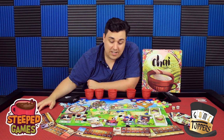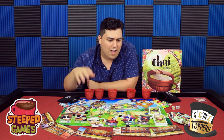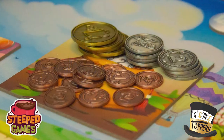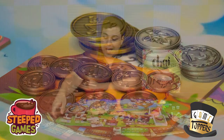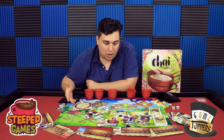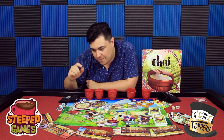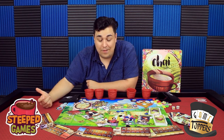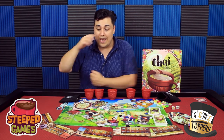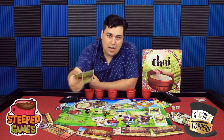I do have the deluxe version of the game, which comes with metal coins that are super great, and a few other upgraded components — so just be aware that what you see here isn't what comes in the regular retail version. I also have the playmat, which does help organize the game. It's not an essential playmat, but it's really nice — it keeps things organized, it's really pretty, and if you don't have a custom game table with built-in mats, having a playmat does make your gameplay more enjoyable when picking cards up.